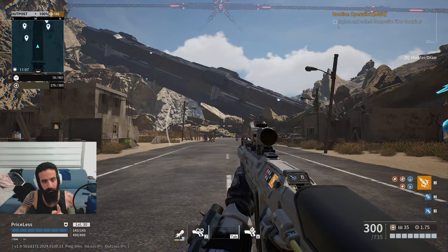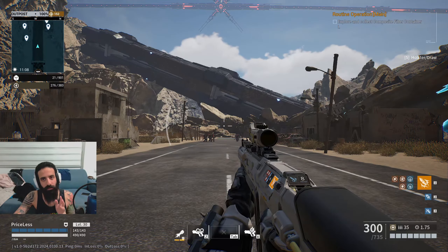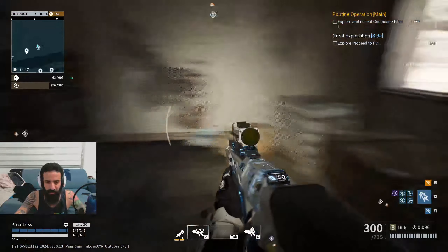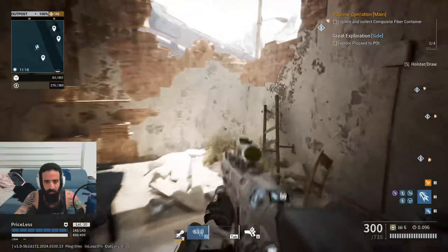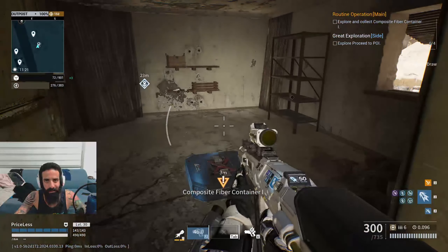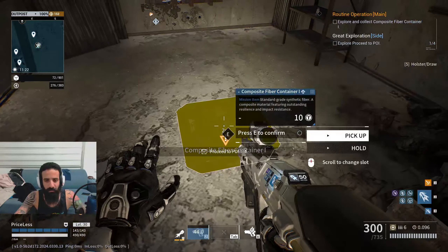This is gonna be the first map, the tutorial map — probably not interesting so I'm gonna do this fast. First house, nothing much inside, just random loot. You can go on this wall, though of course it's not gonna work the first time. There might be enemies inside and you can see the mission items here too.